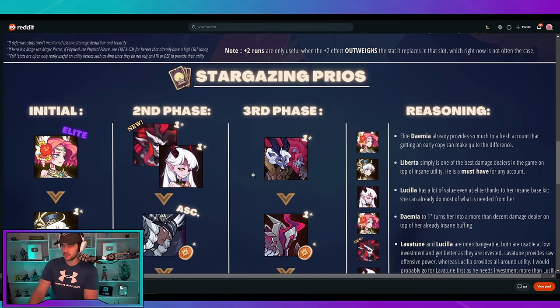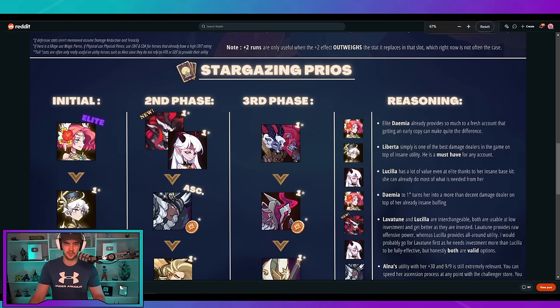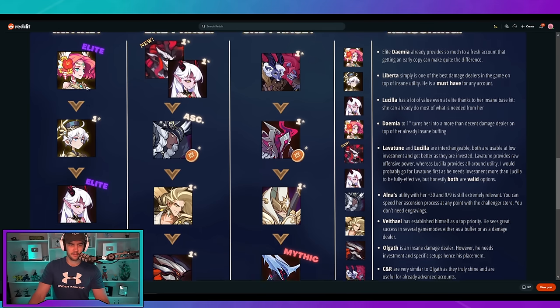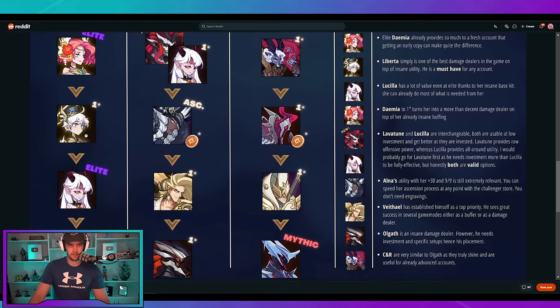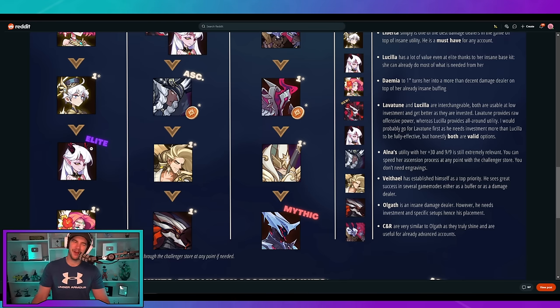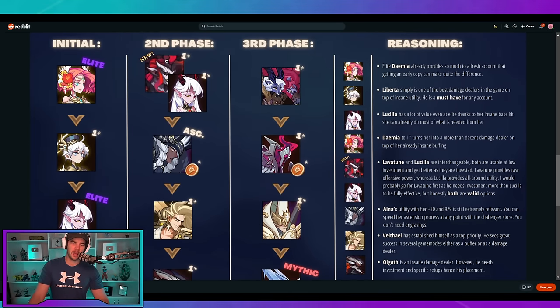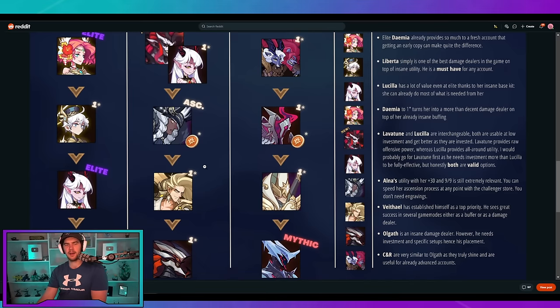Then we have these Stargazing priorities — a pretty stacked visual guide. Basically: initially get Shakira, get one star on the worse sibling, get an elite copy of the better sibling. I was so annoyed — she's got a massive scythe, why couldn't she have been the main damage dealer? Then get Shakira up to one star. I really do like that Lava Tune is seeing so much usage — that's fantastic. The Ulna one is still up for debate. I've heard some people say Ulna doesn't even factor in anymore. Personally I still really like Chad — I'd probably do Chad before Ulna, but that's just me.